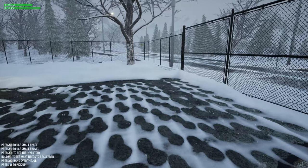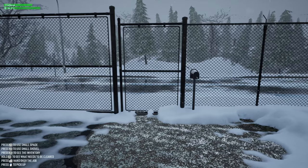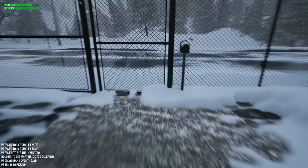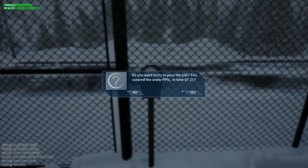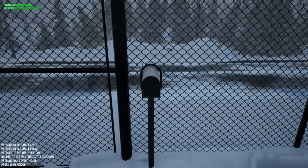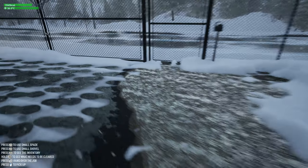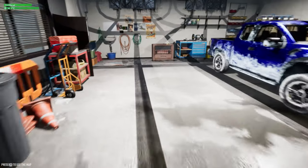A little heads up: if you leave the property at any time it ends the demo. After I completed the driveway I came over and thought maybe I could just walk through the gate - walking through the gate ends the demo just as well. So I had to do it all over again. I'm not fully sure what percentage you need to complete - when I did the sidewalk I got to about 70% and tried to end it but it wouldn't let me, so maybe above 75% is required. Our sidewalk and driveway are cleared and we've got the key.